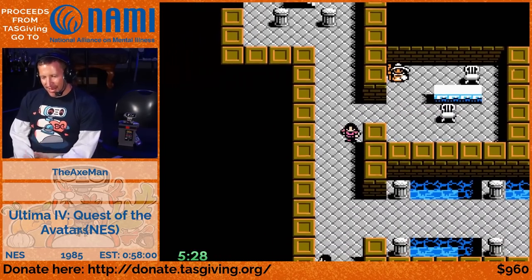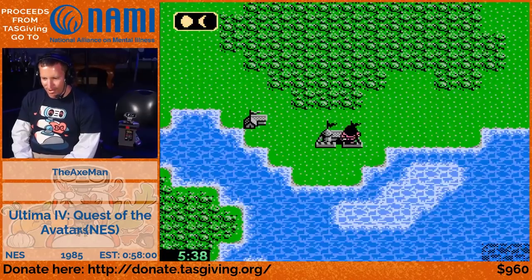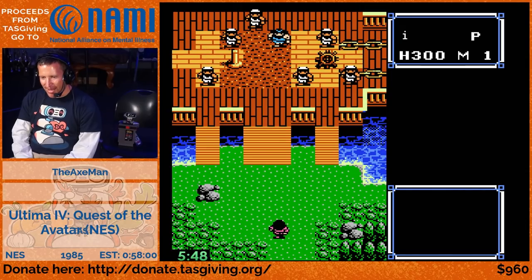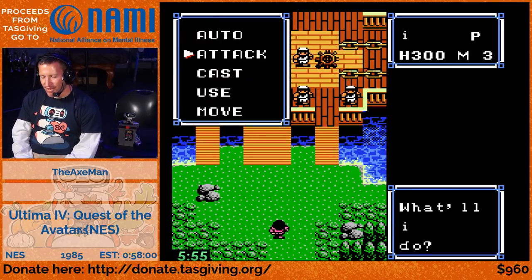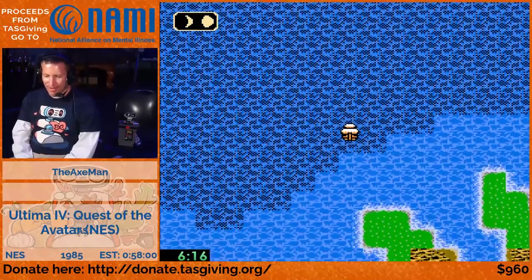We grinded and got the rune. The rune of sacrifice is in the forge - you have to sacrifice some HP walking into the forge, then you search and get the rune. All the money you have when you death warp, you lose it - you always end up with 400 gold when you get revived. However, there's a trick: if you buy a weapon, you get to keep everything you buy. So we blew all our money to buy an expensive sword, then we'll sell that sword, essentially keeping all the money we earned.